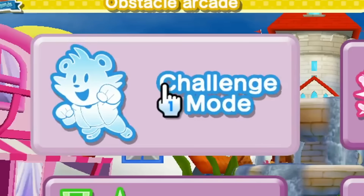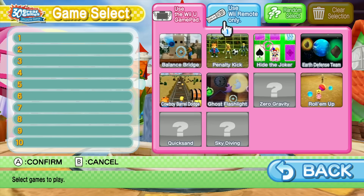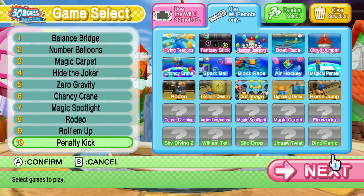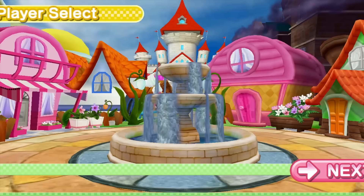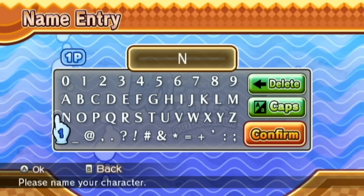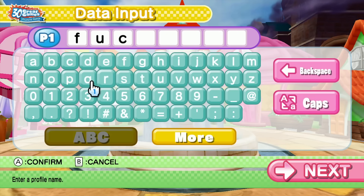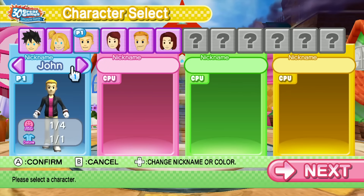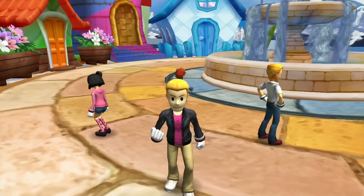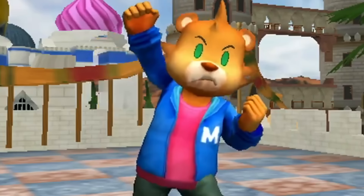There are two main game modes: Challenge mode and Free Play mode. Free Play mode lets you play a specific minigame or a specific series of minigames, but I'll be focusing on Challenge mode since it's the one you use to unlock them. It wants me to make a name — last time I did something very funny, so how can I come up with one even funnier?